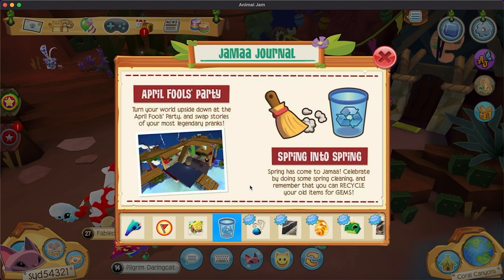Spring into spring — spring has come to Jamaa. Celebrate by doing some spring cleaning. You can recycle your items for gems. I did a hefty spring cleaning on Classic and now I actually have room on my account. That's wonderful.